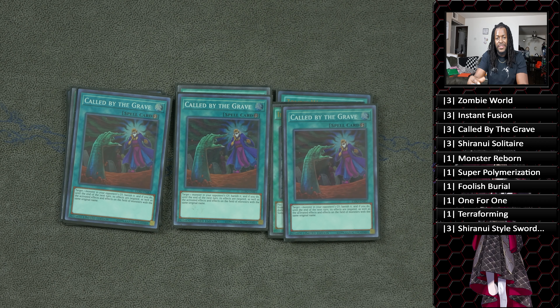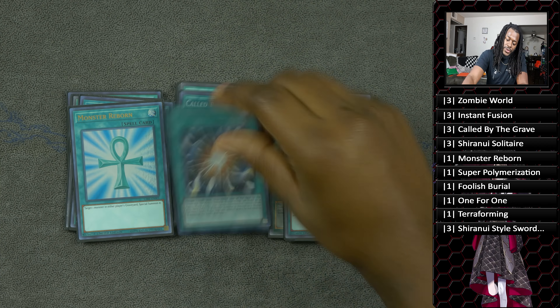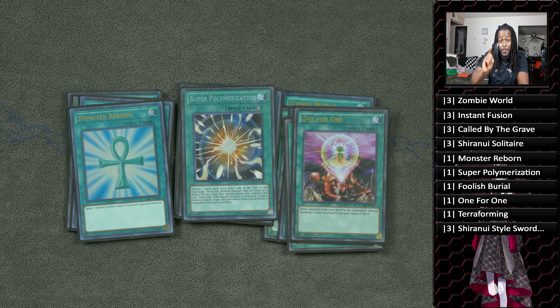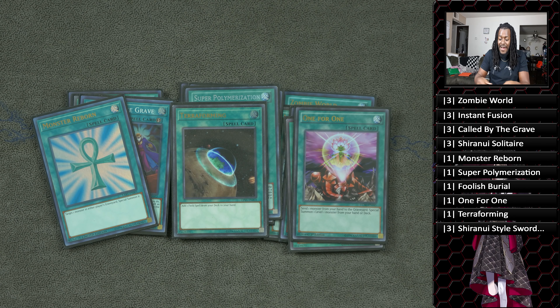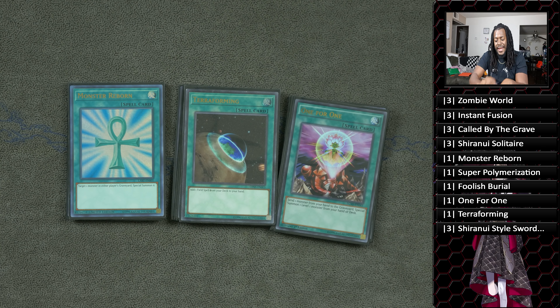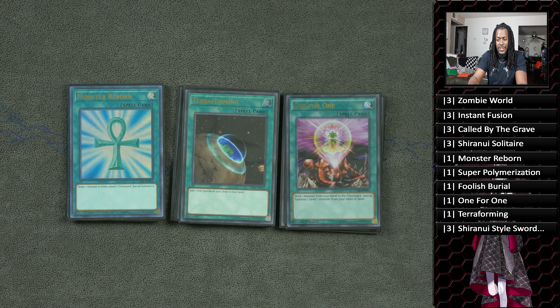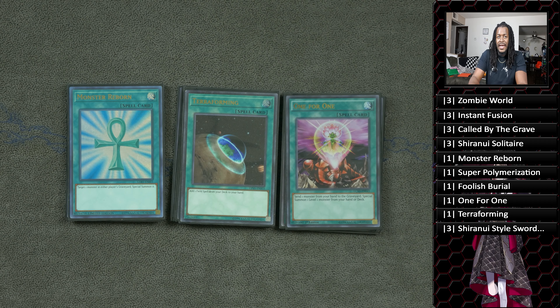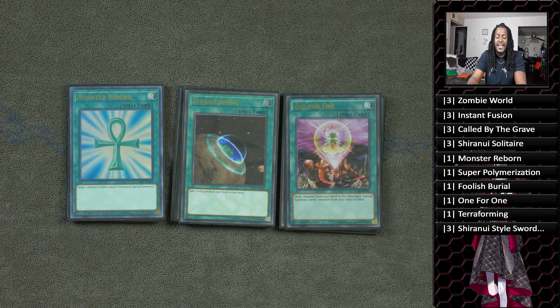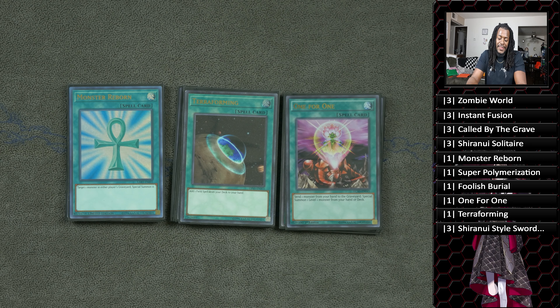Three copies of Called by the Grave — this deck hates being hand-trapped, and being able to take advantage of Salamangreat's graveyard manipulation is really good. Monster Reborn, Super Polymerization — these cards are insane. Foolish Burial, One for One, and the super secret spicy tech: Terraforming. What I've noticed is that a lot of times you'll have the option to send one zombie card to the graveyard — either Glow-Up Bloom or Banshee — but not both. Terraforming mitigates that by still getting you to Zombie World. I thought about playing two but one felt like a really solid spot — almost never was it a dead card.